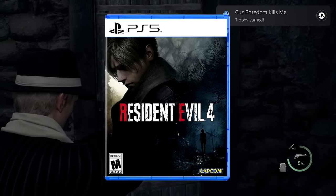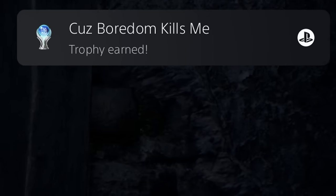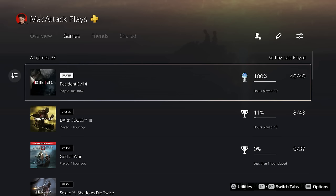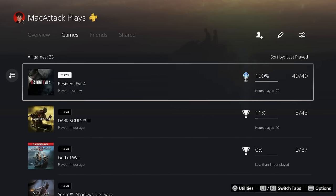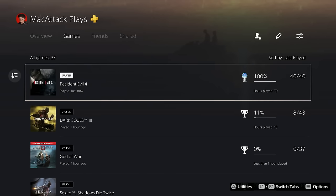And there it is — the Platinum Trophy for Resident Evil 4 Remake, called 'Cause Boredom Kills Me.' That is a funny name. This took me 79 hours, almost 80 hours. When I really enjoy a game, I like to take the time to actually play it and enjoy it. Easily my game of the year. Thank you all for watching — if you want to see me platinum another survival horror game like Dead Space, click the video on screen now.